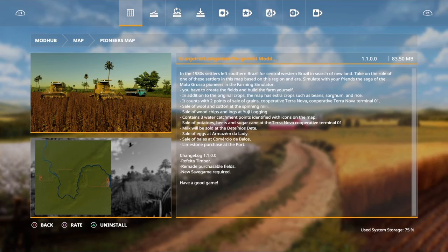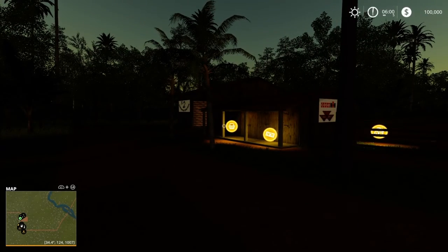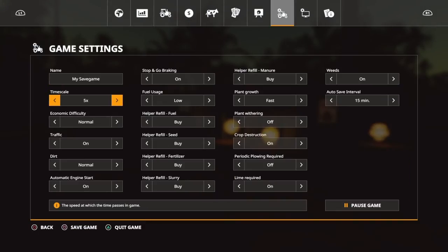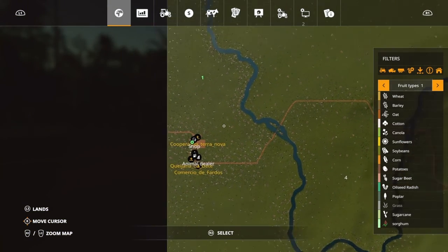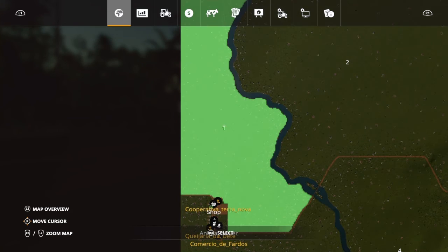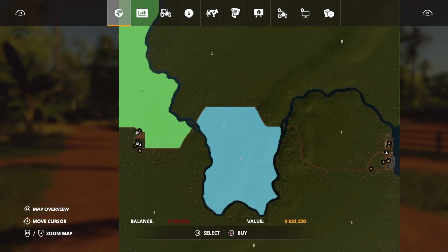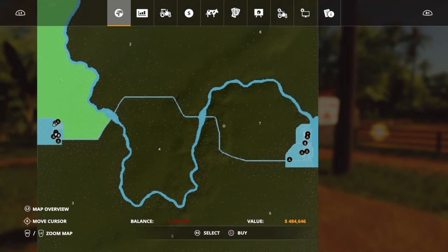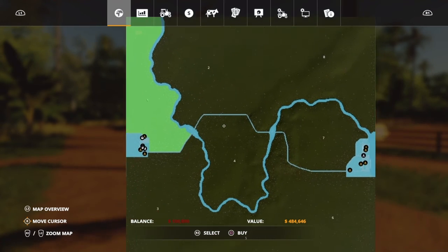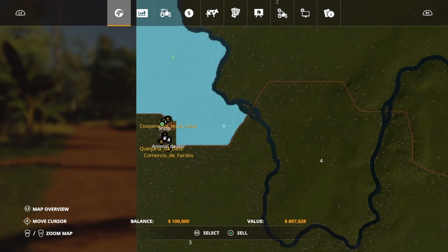We just loaded into the map and it's pretty dark outside, so let's speed up time a little bit so we can see what's going on. We'll turn autosave off and take a look at the map. It looks like we own plot one, and pretty much all of the map is purchasable except for the water — well, you can even buy the peripheral of the water and all the sell points for $484,000.